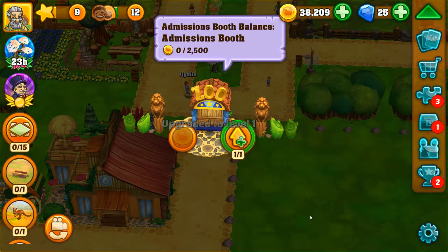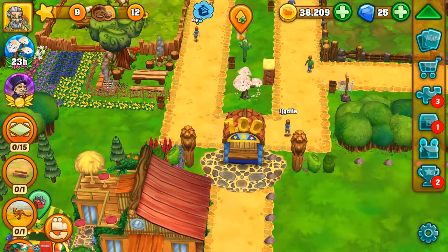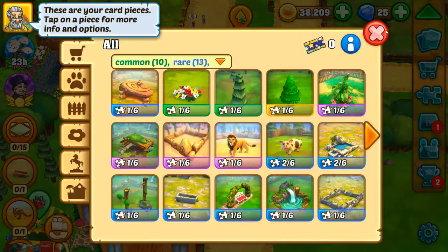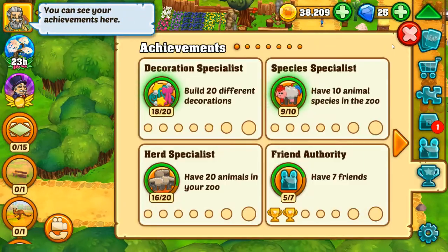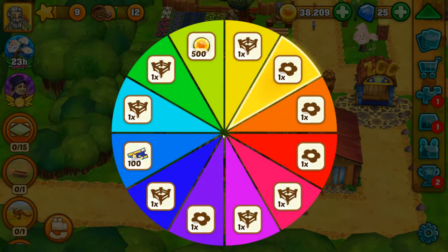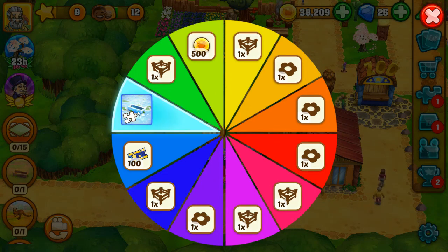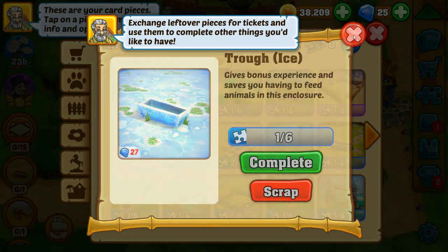It's already upgraded. I like the little lions. Let's spin this one more time and then we're going to call it a day — open that last chest. We got like an arctic trough, an ice trough.